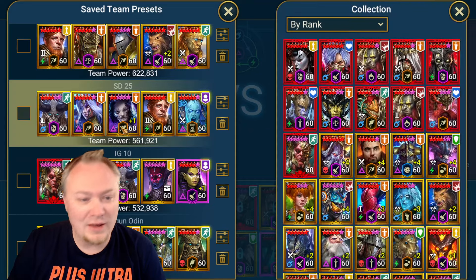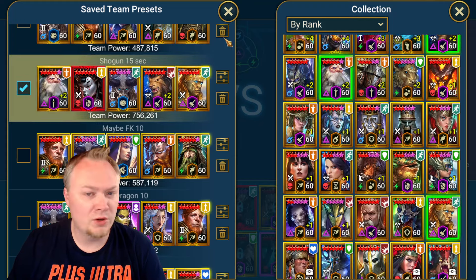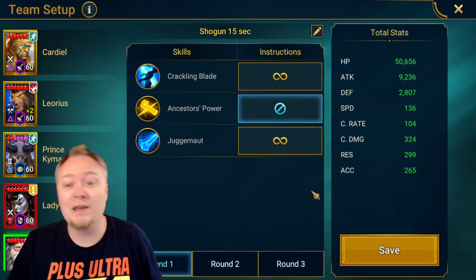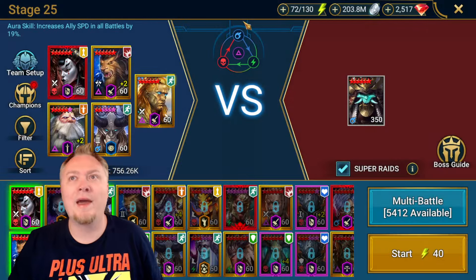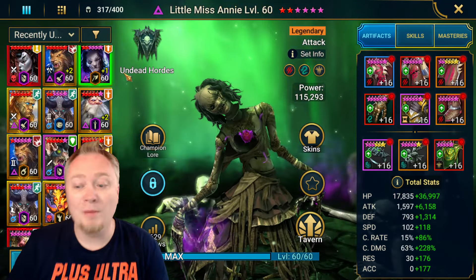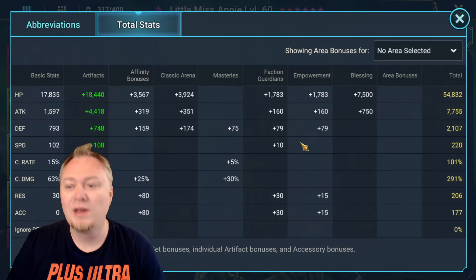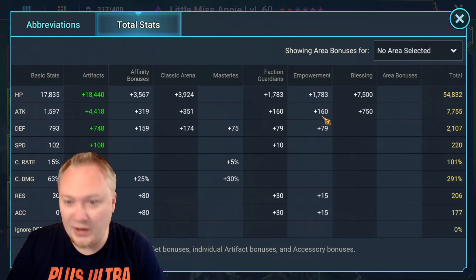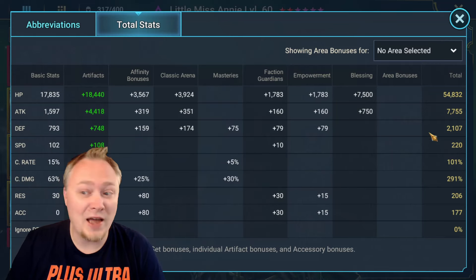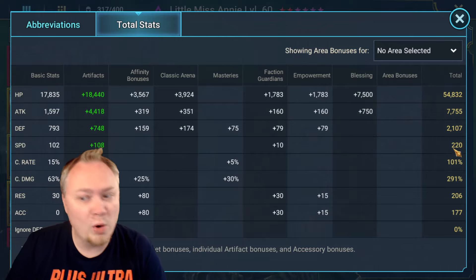We'll replace this back with Turvold. On a speed team like this, you want to remove any extra turns so you can be as quick as possible. You might be asking, what are the stats on Little Miss Annie? So here are my stats - these are reasonably end-game stats, not fully tweaked out. Is the empowerment important? Not at all - it had such a little impact, it's almost irrelevant. These stats can certainly go up, but 7,700 attack and 291 crit damage is not bad. And 220 speed is okay as well.